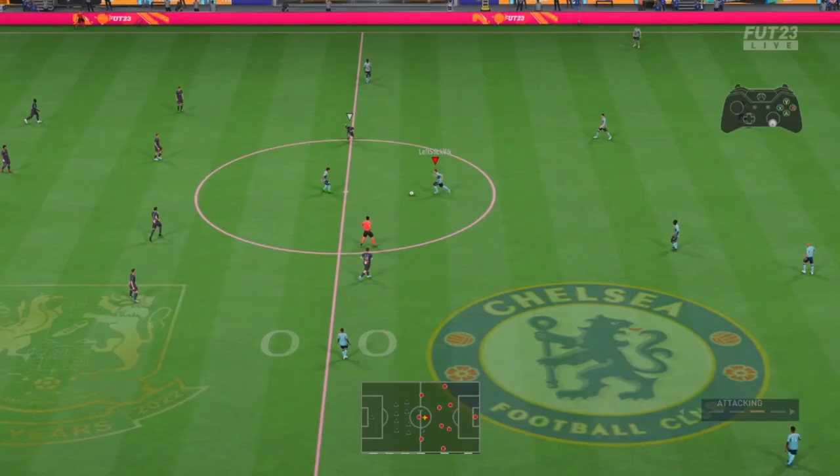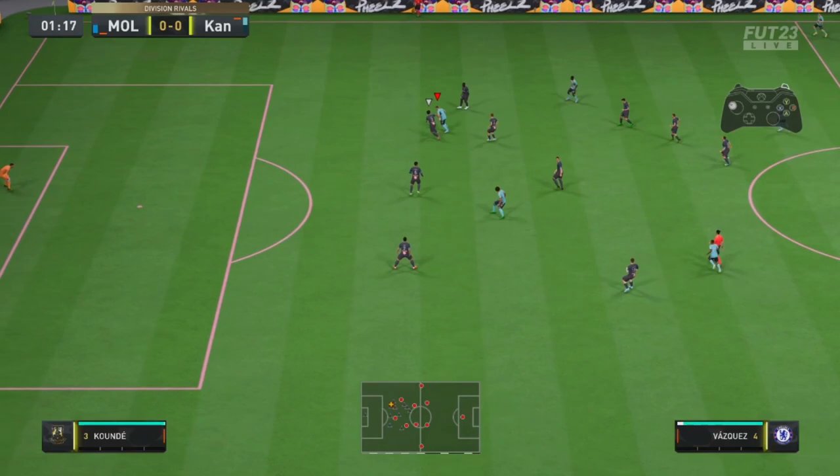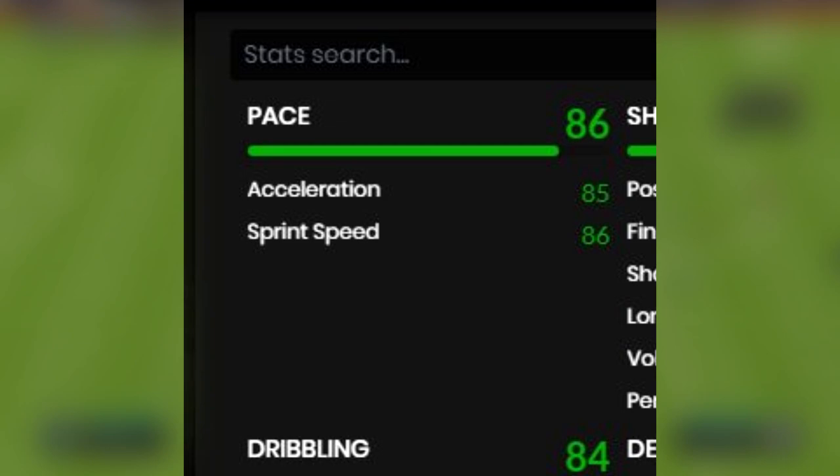To start things off, we're going to talk about his price. He's coming in at about 88,000 coins. He can play CAM, center mid, CDM. He has 4-star skills, 4-star weak foot, right footed, and 5 foot 8. Also, he cannot become lengthy — he is explosive by default. He can become controlled, but absolutely cannot become lengthy.